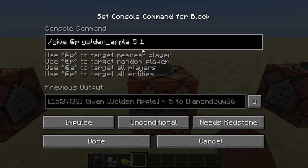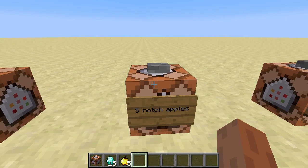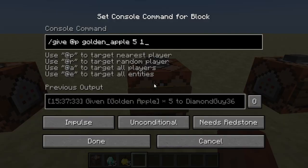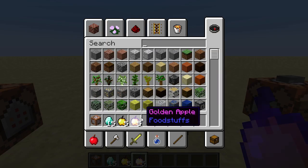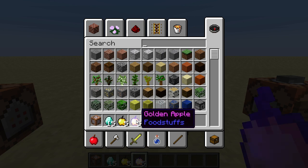Now, if we want to give these items a data value — for example, we want an enchanted golden apple — then we're going to add another space and then the data value. In this case it's one. So if I hit this, I get five enchanted golden apples, which is a golden apple with a data value of one.